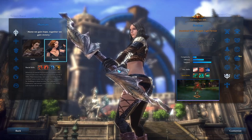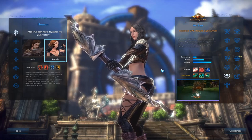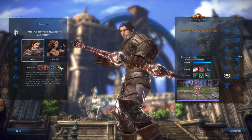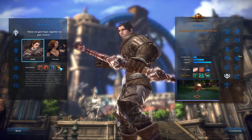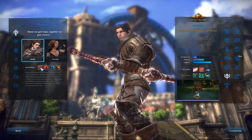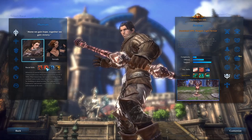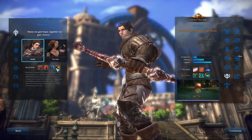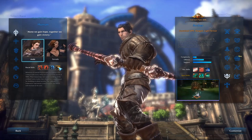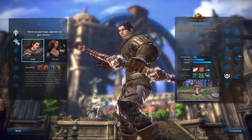Starting with the human — I have them on the Ranger class just because I like the way it looks and it's open to all races. Here is the female human and the male human. Their racial skills are: Deft Footwork, an active ability that reduces your chances of being knocked down or stunned; Indomitable Spirit, a passive that reduces damage by 10% when HP drops below 30%; Nomadic Crafters, which gives increased crafting speed for light armor; and Resilience of Body, which heals you continuously after resurrection.